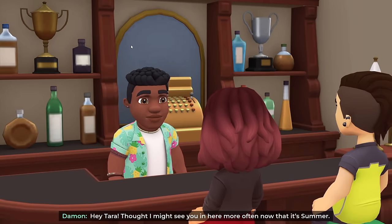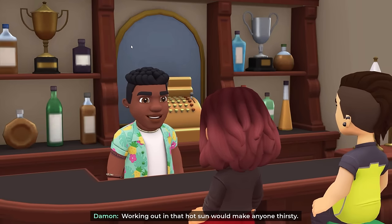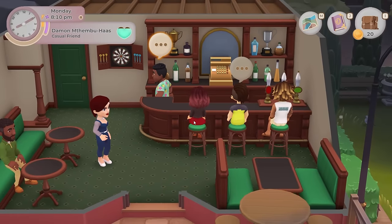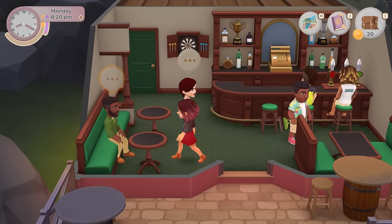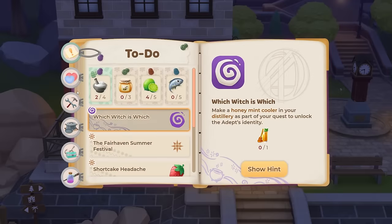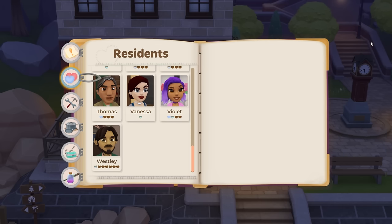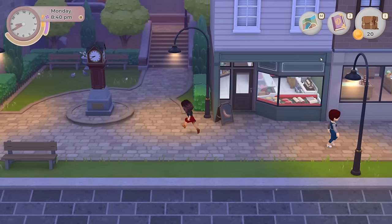Alright, Damon - hello. He says he thought he might see me here more often now that it's summer, and working out in the hot sun would make anyone thirsty - he's got cold brews on tap. I won't be buying them right now though. Casual friend - I'm very close to changing my relationship level with both Damon and Kai. I don't know where I am with Kim actually. The relationship UI is a bit deceptive because it makes you think you're doing better than you are.